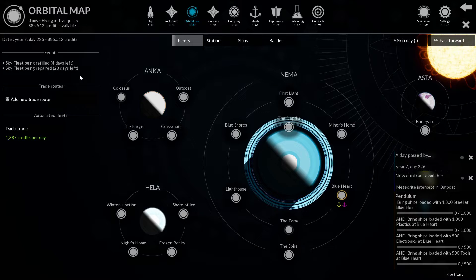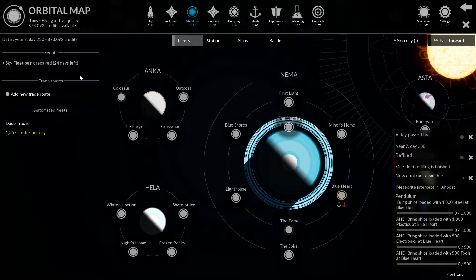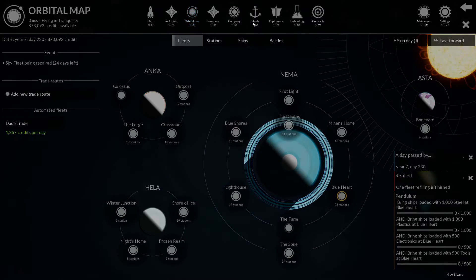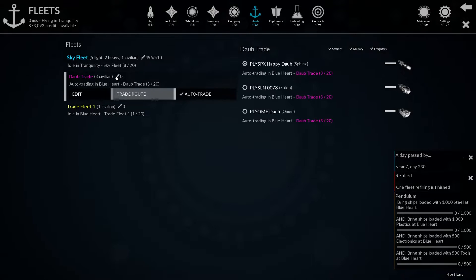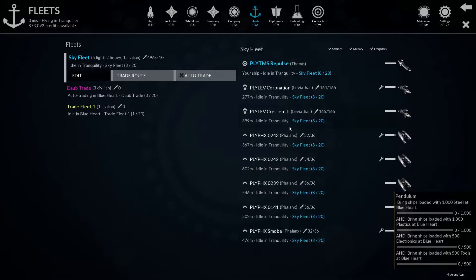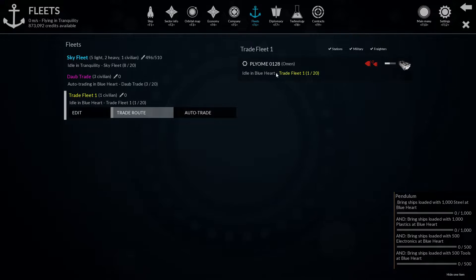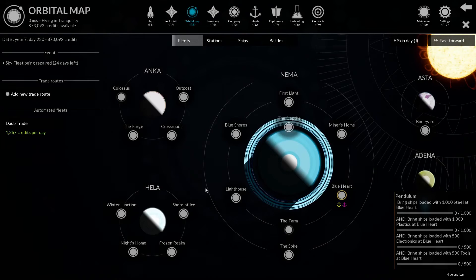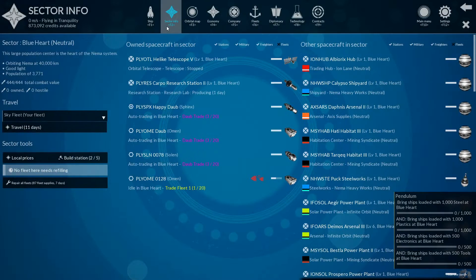It has a full campaign, and I think I'm decently far into it now — it's entertaining and I've really enjoyed it. There are lots of missions and contracts you can do. The only thing I would say is it's a little short on playable ships. I think there are 13 in the game, and I found that limiting — I would have liked 20 or 30 — but look, it is still great.